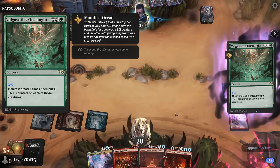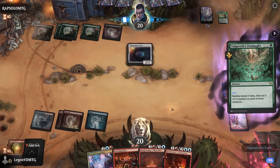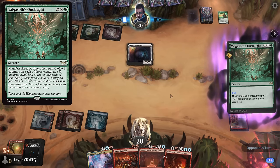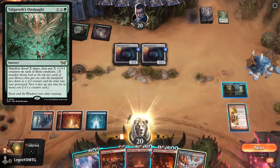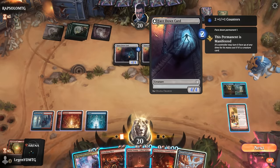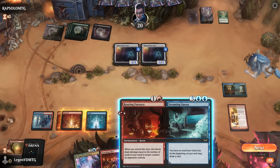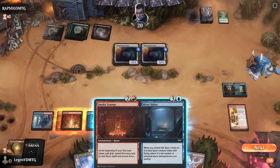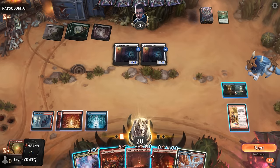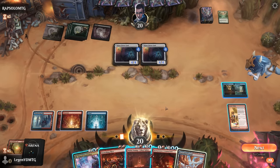Opponent with a Valgavoth's Onslaught — now I'm kind of regretting discarding my sweeper. But we have another one in hand and can probably take a hit for a turn, hoping there's no scary face-down creatures. Brotherhood's End also wouldn't have been enough since these are a pair of 4/4s. Sadly Spire Bluff means I don't get to play the Sauna this turn. Could also Scorching Shot and discard and draw with the Talent hoping for an untapped land so I can still play the Lounge. The cleanest answer would just be to cast the Explosion.